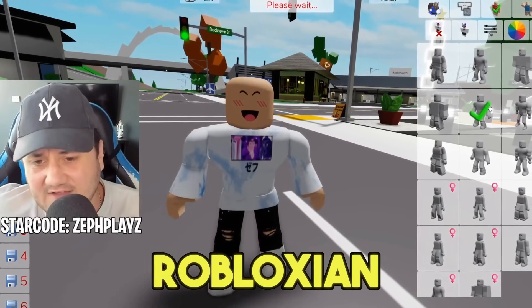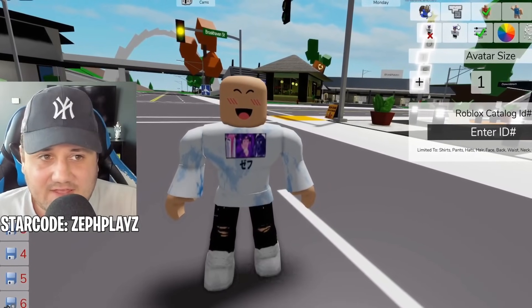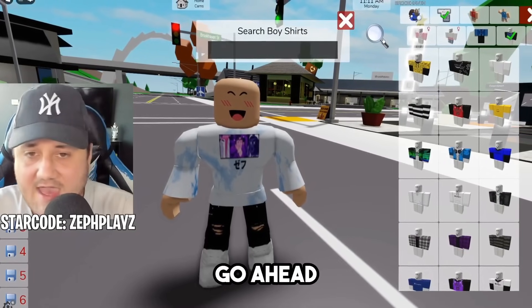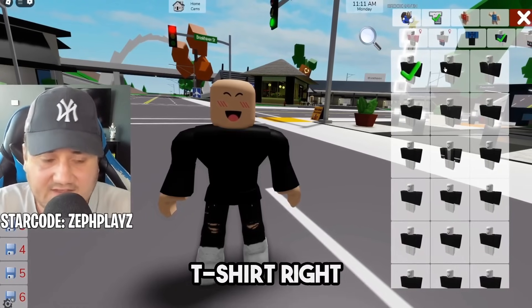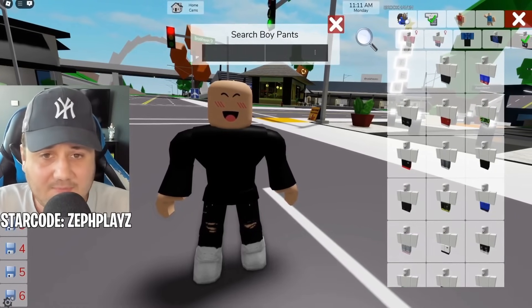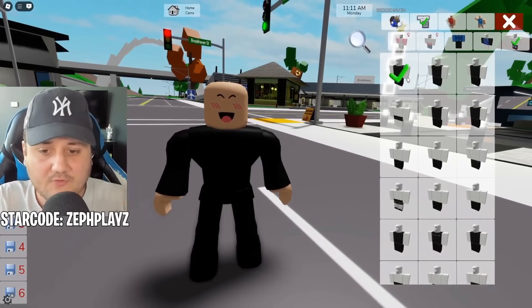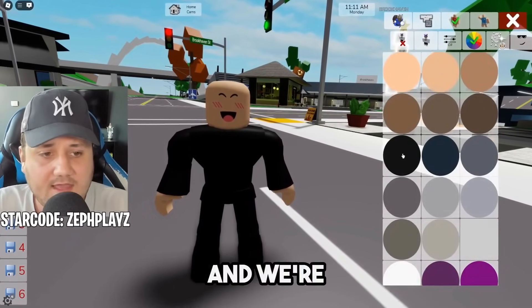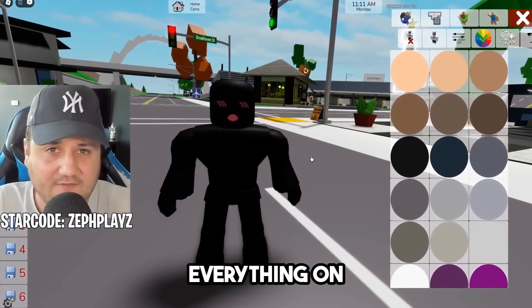Next up, click the little red guy in the top right corner and choose your package — it really doesn't matter which package you use. I think I might go Robloxian 2.0 today. Next, go to the shirt section and type in pure black — we just want a perfectly black t-shirt right here. Do the same thing for the pants: type in pure black pants. Now go back and click the little red guy and make the skin tone black — we basically just want to hide absolutely everything on the avatar.